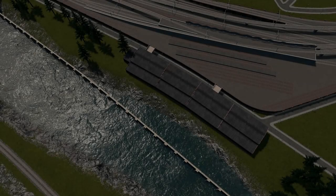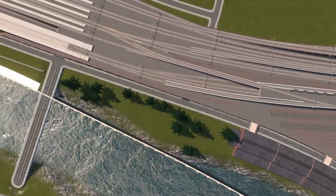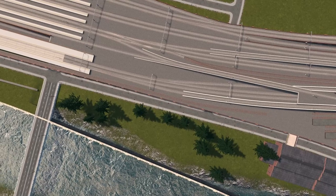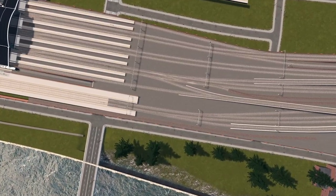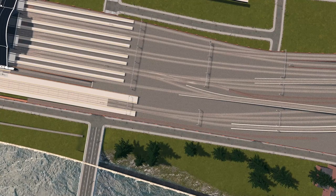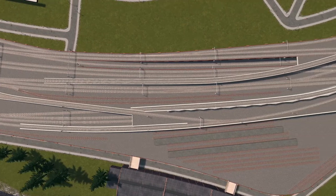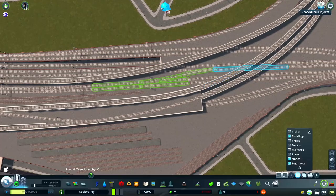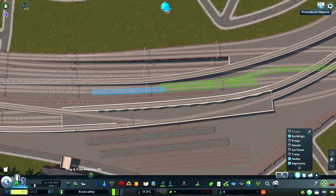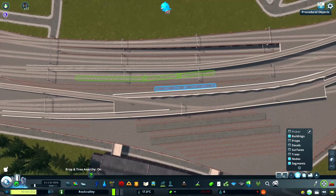Today's episode will show you how to make smooth transitions between standard two-way double tracks and pairs of single one-way tracks. You might be asking why this is important. Well, if you want to create smooth junctions, it is critical that you're using single track. Otherwise, you simply can't gain the level of control over your railways that you need to create realistic track geometry. Today's video will focus on showing you how to make simple yet realistic connections between those two track types, so you can spend your time focusing on building your city rather than unnecessarily duplicating tracks.